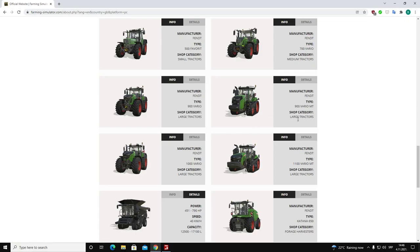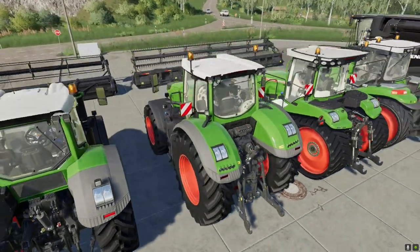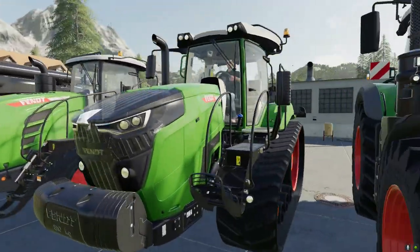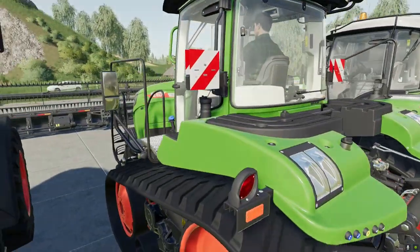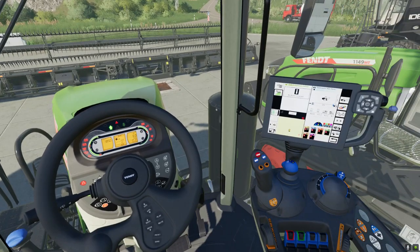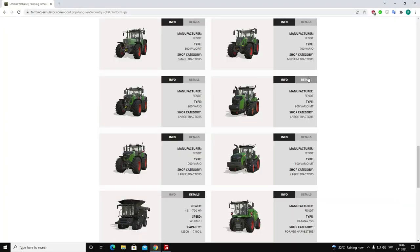Moving on to the tracked version — this is the 900 Vario MT, also a large tractor. Let me enter the right one. This is the first track tractor here. Without 3D tracks in Farming Simulator 19 base game, we are going to have 3D tracks in FS22. Its characteristics are 380 to 431 horsepower with a maximum speed of 40 kilometers per hour — a little bit slower, but it is a tracked tractor.